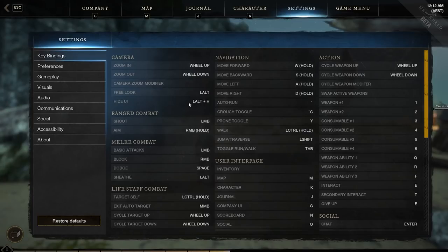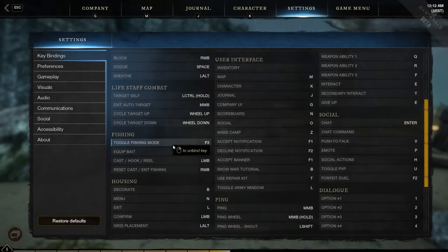Hide UI is unfortunately not changeable — I think it would be cool if you could. Life Staff players may need to change their layout, especially the self-target key so you can heal yourself quickly. Make sure to put that on a bind that's convenient. Left Control is not bad, but consider where you want it. For fishing, I would change that binding to something else. The problem is you're going to use it fairly often because sometimes it kicks you out of fishing, or you may have an enemy attacking. Find a key that's ideally not as far away as F3 so you can quickly swap.